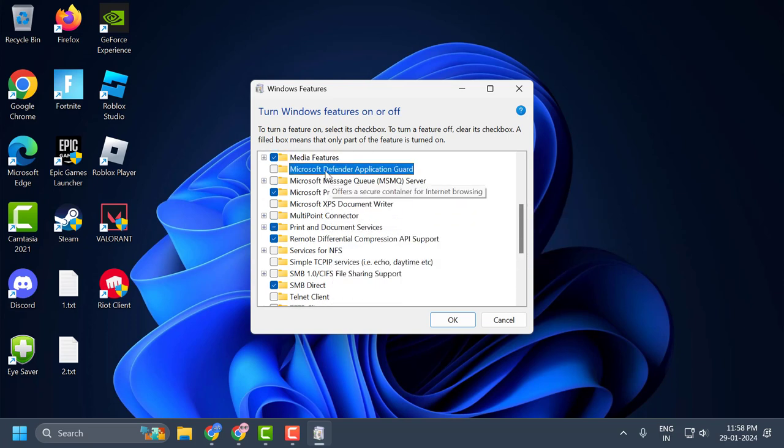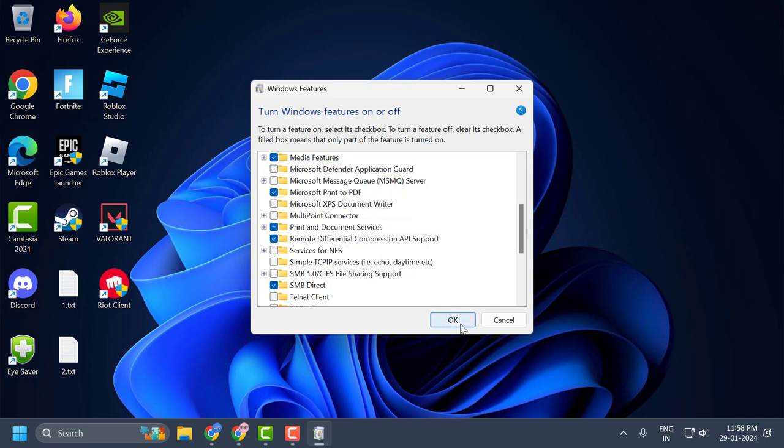Next, uncheck Windows Hypervisor Platform, and then uncheck Microsoft Defender Application Guard. After doing this, click OK to save changes. It will ask you to restart your PC. Go ahead and restart, then check if the problem is solved or not.